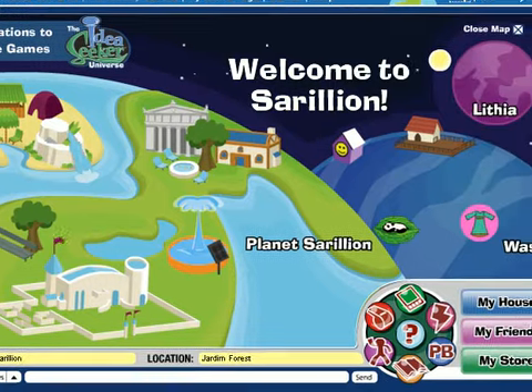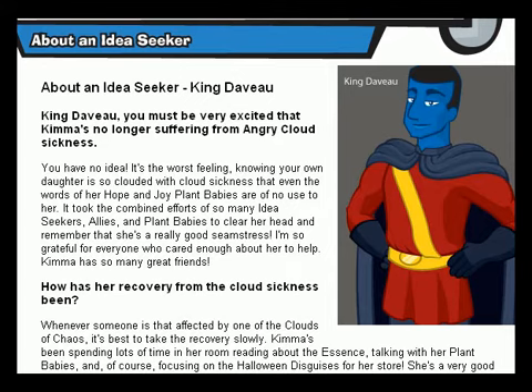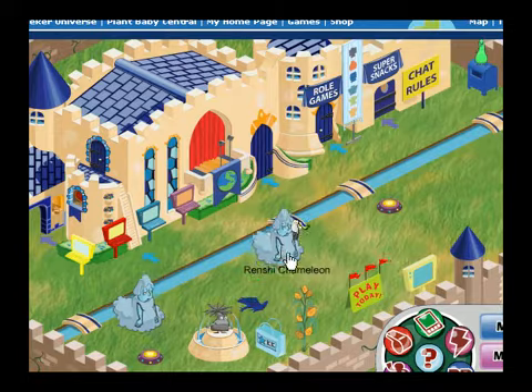Welcome to the planet Cerulean. I'm Princess Kimma. My father, King DeVoe, rules Cerulean. Here are some things you can do while visiting our planet.